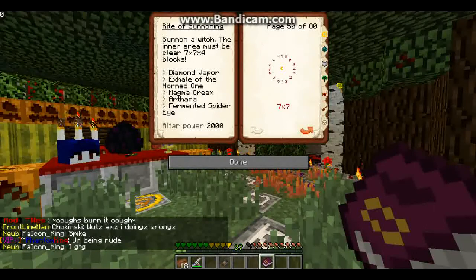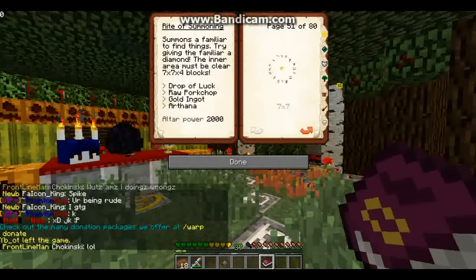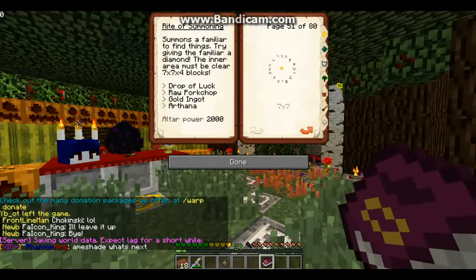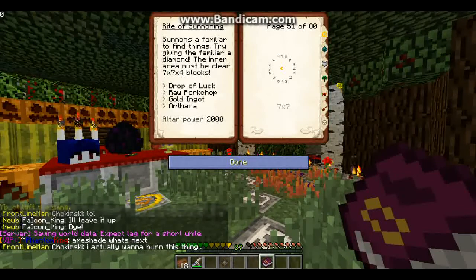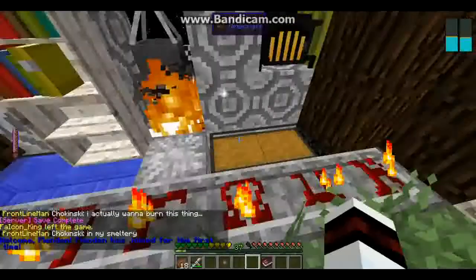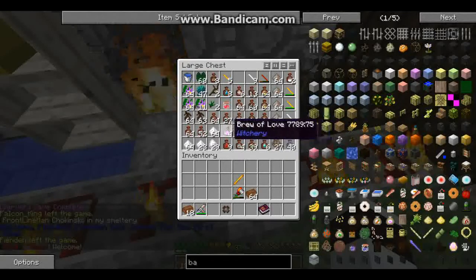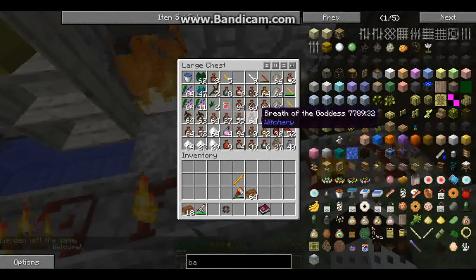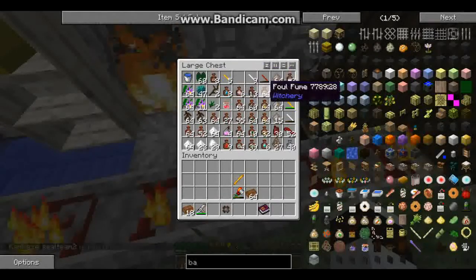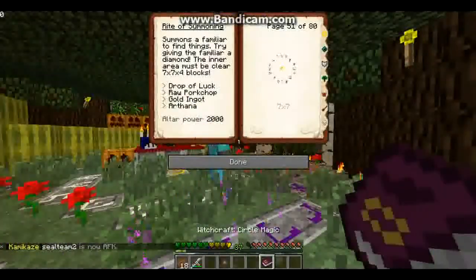Someone else. A familiar to find things — try giving the familiar a diamond, inner, raw pork. That's a dagger. What was it again? I think it was a drop of luck. Yeah — drop of luck.